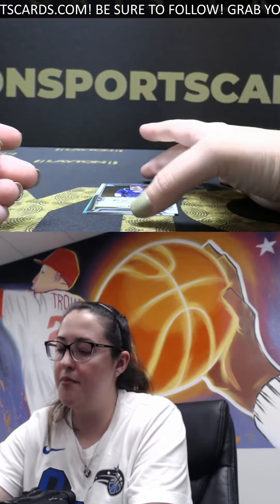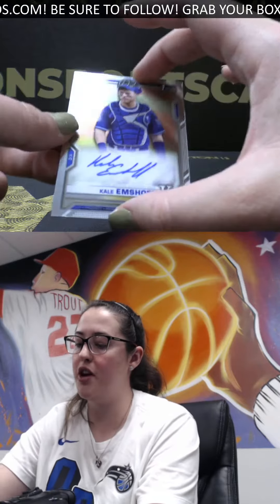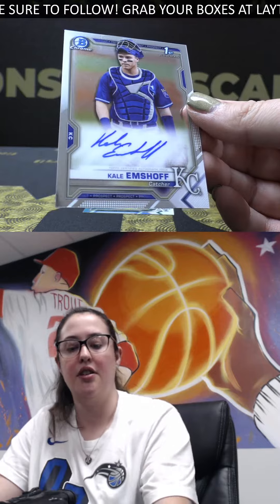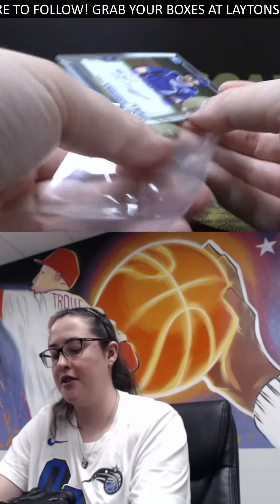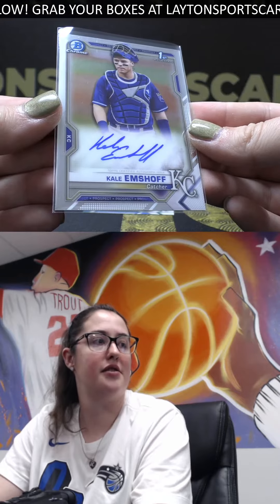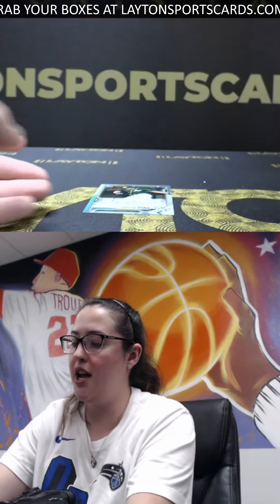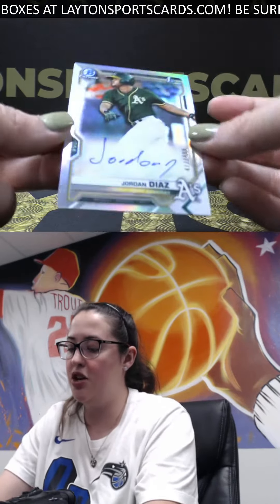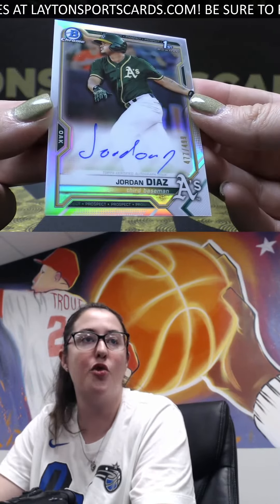Up next, catcher for the Kansas City Royals — we've got a Kale Emshoff. And last but not least Jeffrey, a first for the ace third baseman Jordan Diaz, refractor out of 499.